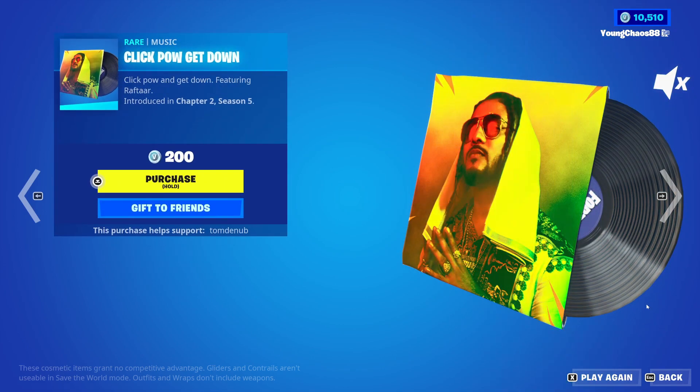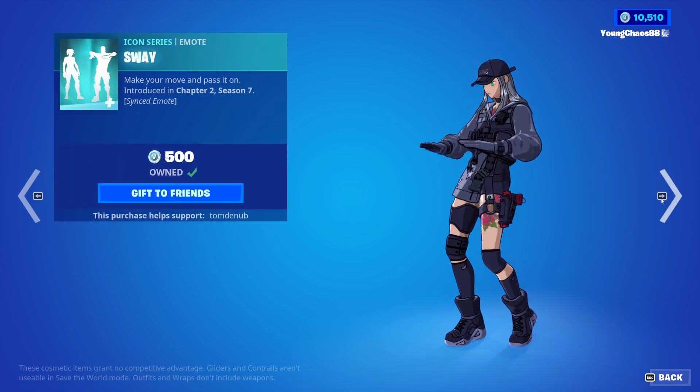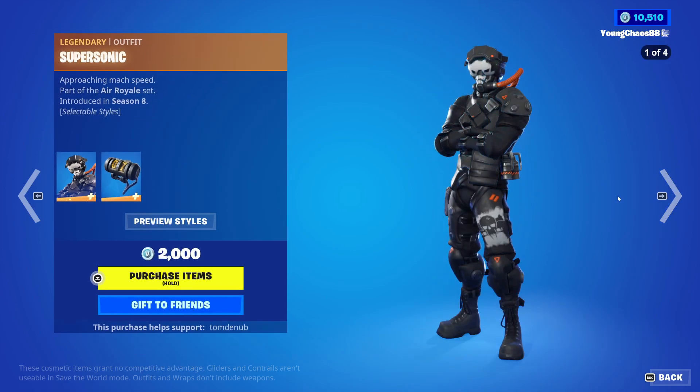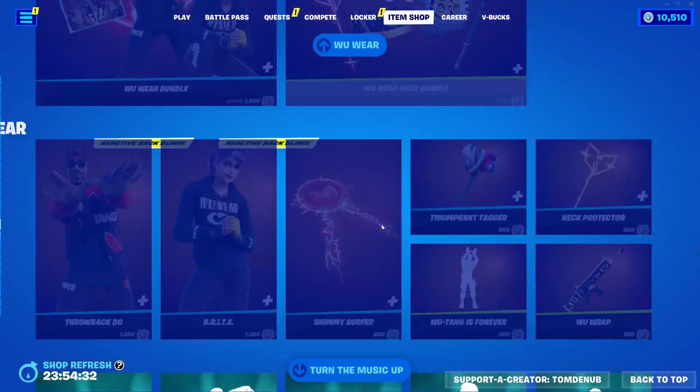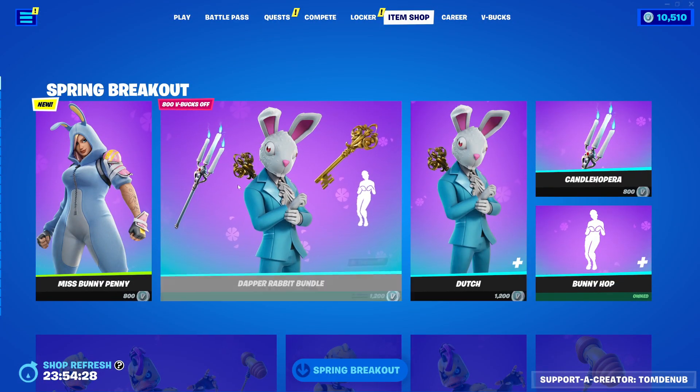Then we have Click Pow Get Down — this is a pretty rare music pack, 200 V-Bucks. And we have Sway, an uncommon, 500 V-Bucks. And that looks like it for today — pretty cool item shop. Hope you guys enjoyed this video; make sure to subscribe if you're new, give us a like, and hit that bell. Bye!